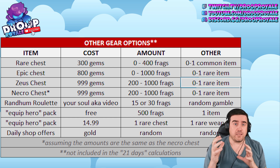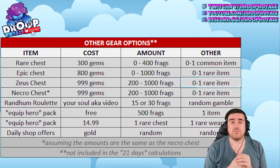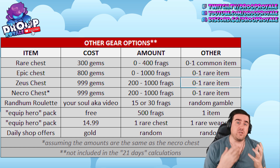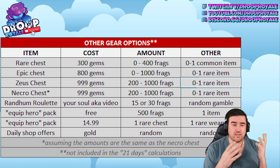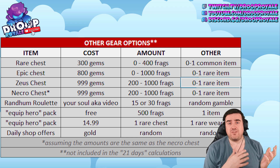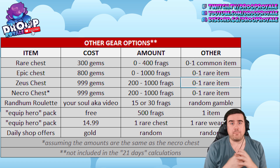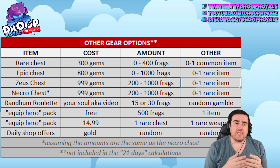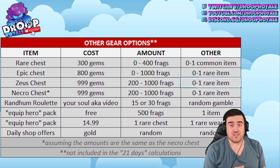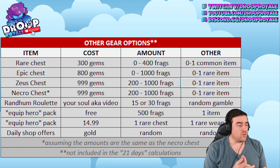There's also a newer pack in the store — something like 'Equip Your Hero' — which has a free part and a paid part. The free part gives you 500 fragments and one common item. That's pretty good considering it takes 21 days to earn around 2275 fragments as a free player, and here you get 500 just by clicking. If you spend around $15, you also get an extra rare armor piece and rare weapon — not ideal for the price, but better than getting nothing if you have no gear at all.